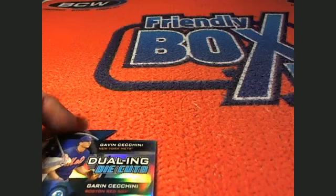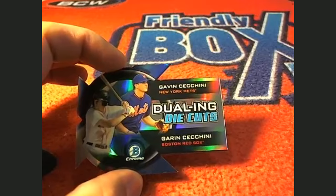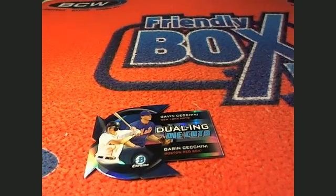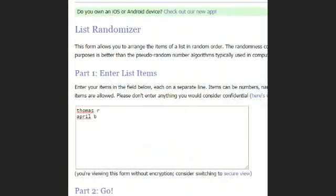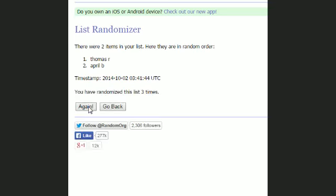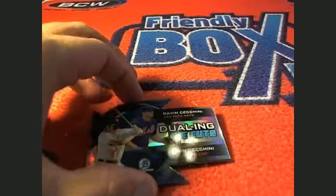And the last one is going to be between Thomas R and April B. We're going to run it through seven times. Good luck. One, two, three, four, five, six, and number seven. Thomas R coming out to you again — congratulations Thomas R!